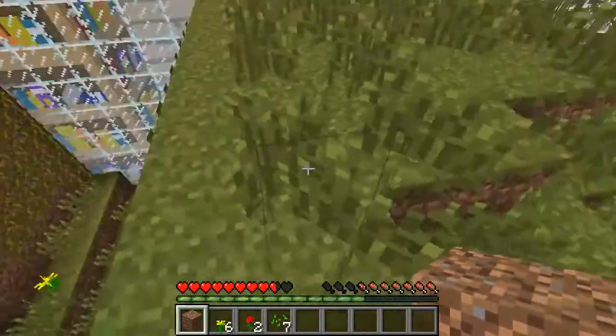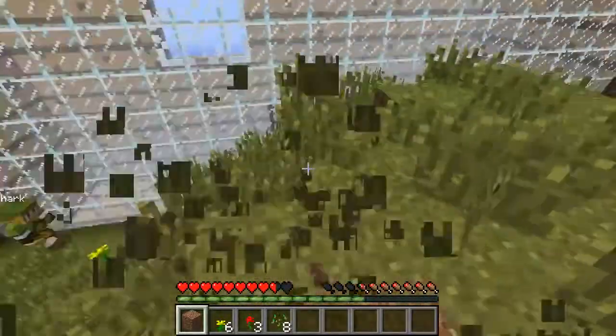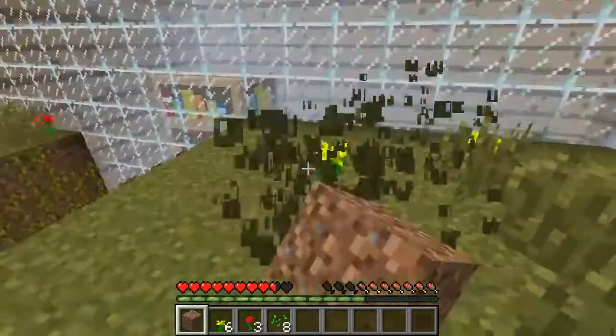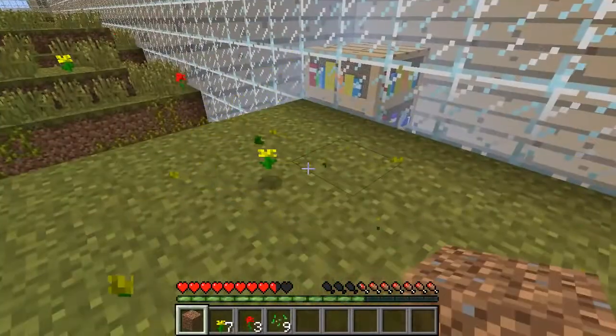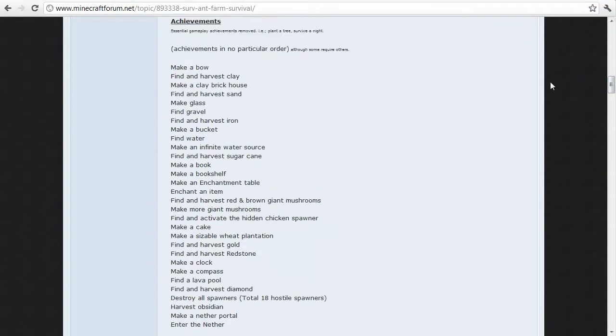Does this go all the way down? Do you reckon we can find a skeleton? We could do with a bone. I'm kind of concerned about surviving the first night. There's water down there. The list of achievements includes: make glass, find gravel, make a bucket, make an infinite water source. Also essential gameplay achievements removed, like plant a tree overnight, just because obviously you can't do it all in a day.